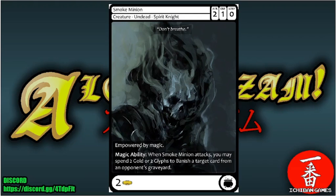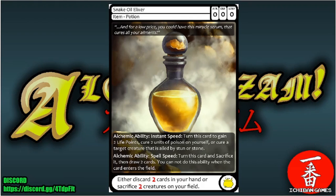Next is Smoke Minion, a common creature — Undead Spirit Knight with attack two, defense one, special defense zero, casting cost two gold. Empowered by magic. Magic ability: when Smoke Minion attacks, you may spend two gold or two glyphs to banish a target card from an opponent's graveyard, removing nasty recursion.